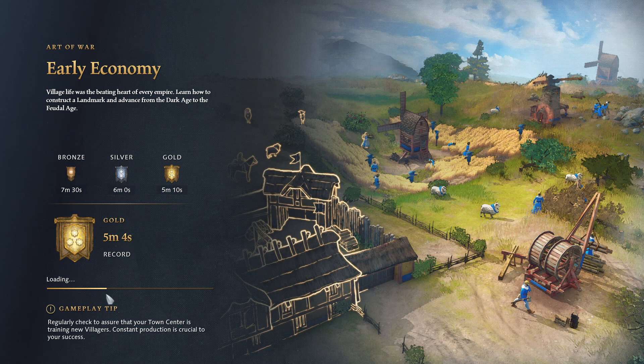One thing you may want to look at is the gameplay tips — you can queue villagers from the start. There's also a gameplay tip around hunting providing food more quickly than farming or gathering berries, and that's a key one if you want to get gold here. The scout will help you find sheep to bring back to your villagers — those are basically the tips you need.